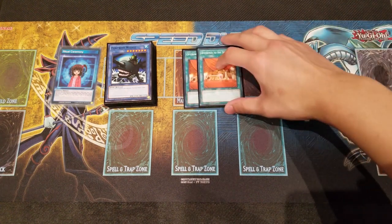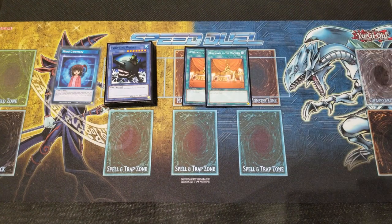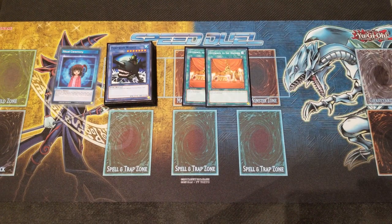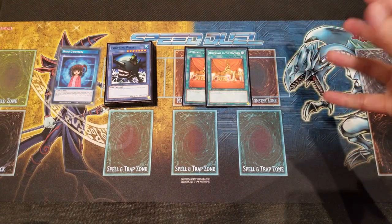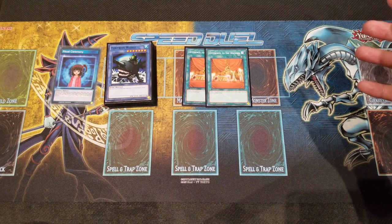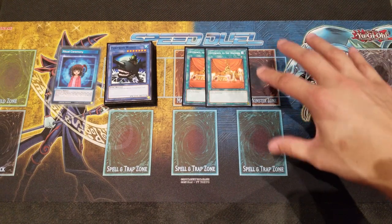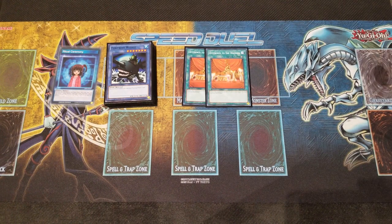For the side deck, we do play Double Offerings to Doom. Some of you guys might want to main this instead because it's really good in the current meta — it pops a monster, but you don't get to draw. It doesn't work as well with this deck because this deck really needs that draw, especially in the mid-game and late-game. Once you start depleting your resources or your opponent takes them out, Offerings tends to backfire. But it's still really essential for popping a monster when you really need to.